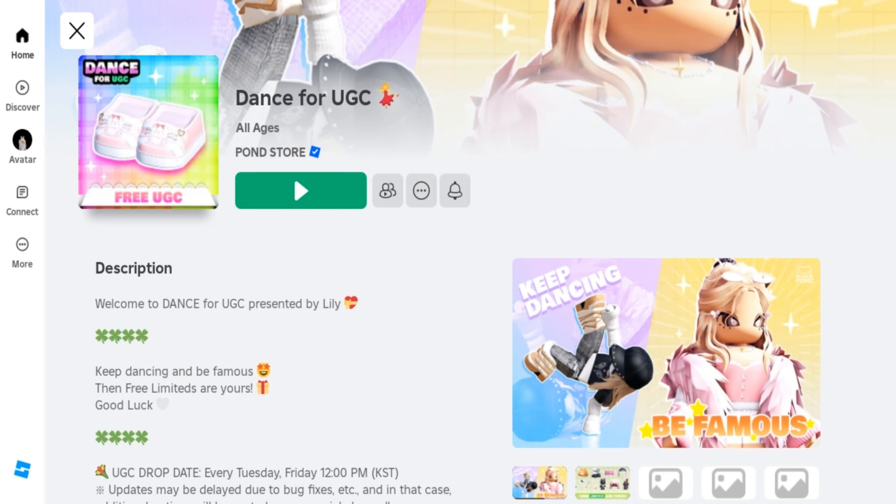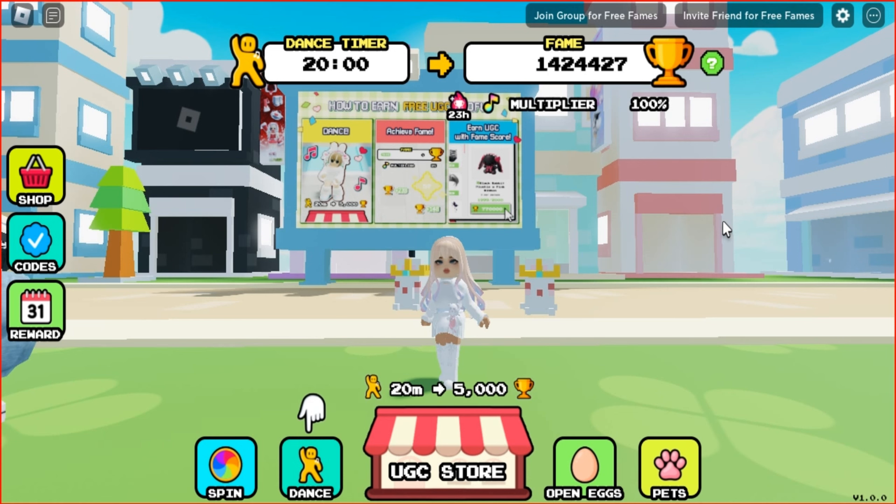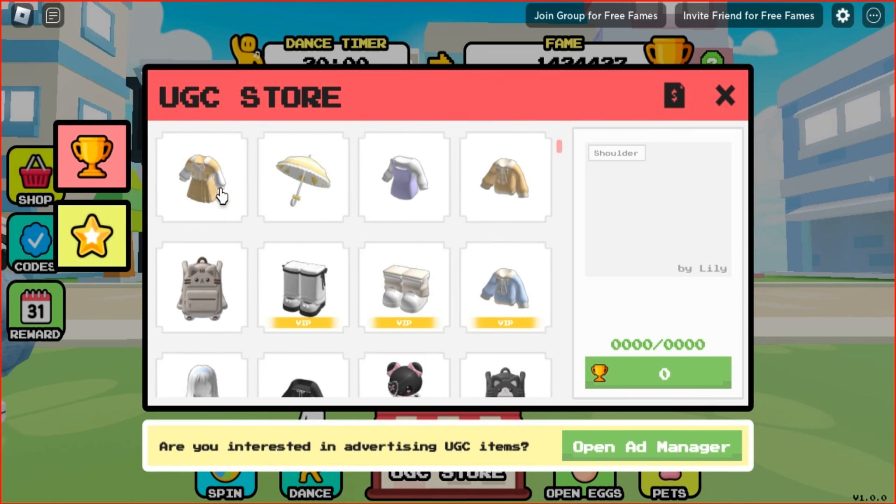Join this game called Dance for UGC. I'll leave the link below in the description if you're interested. In this game you will find a lot of limited items and hares, although their stock is limited. To earn a UGC item, you need to earn fame points and stars.